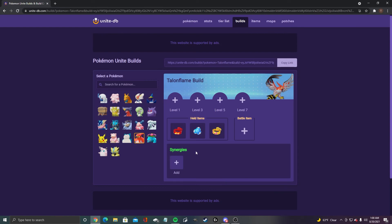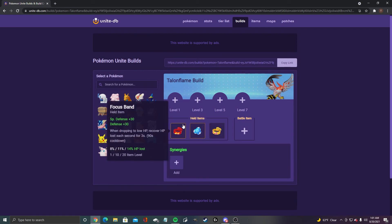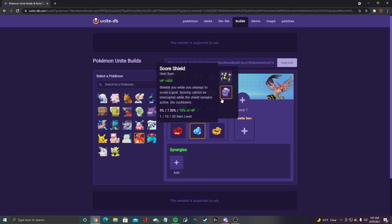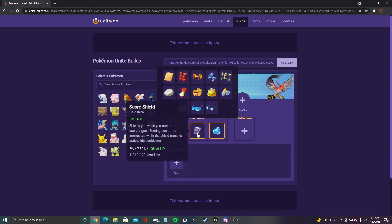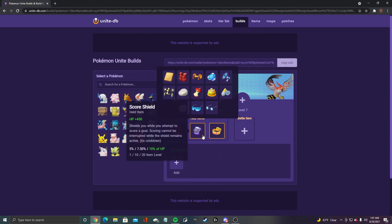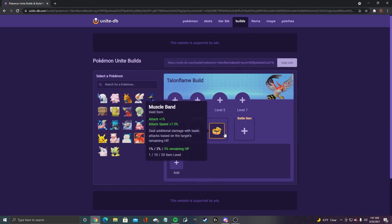I've been playing a lot of Talonflame recently. I rock focus band, buddy barrier, and muscle band, but you could go a couple different routes. I tend to play more with my team, though a lot of people don't, so you could justify putting score shield in. If you're playing a little more solo, score shield would be my recommendation; if you're playing with a team, it's kind of up to you between muscle band and score shield. Personally, I like the auto attack, so I tend to fight more than I score — I rock muscle band.